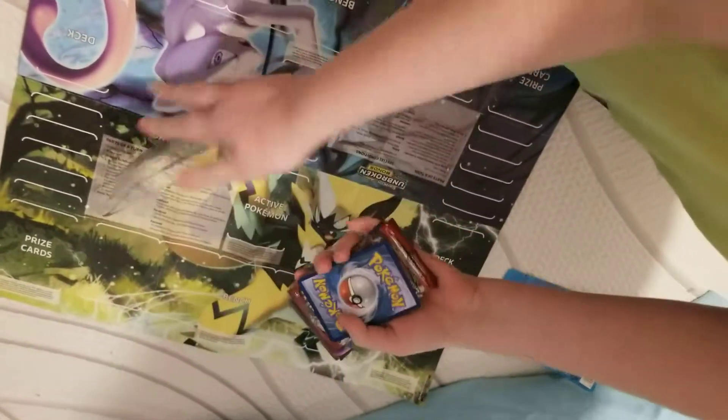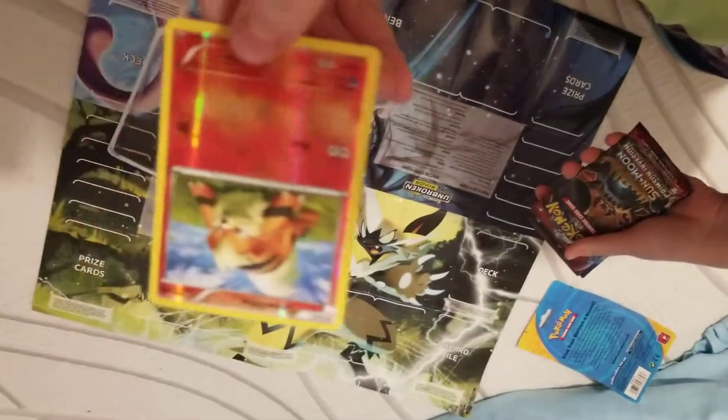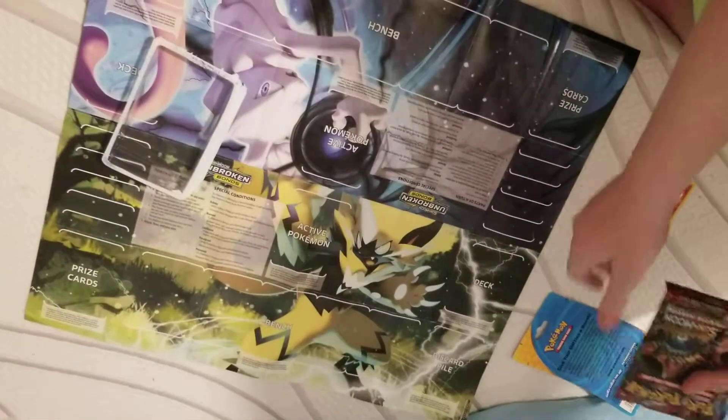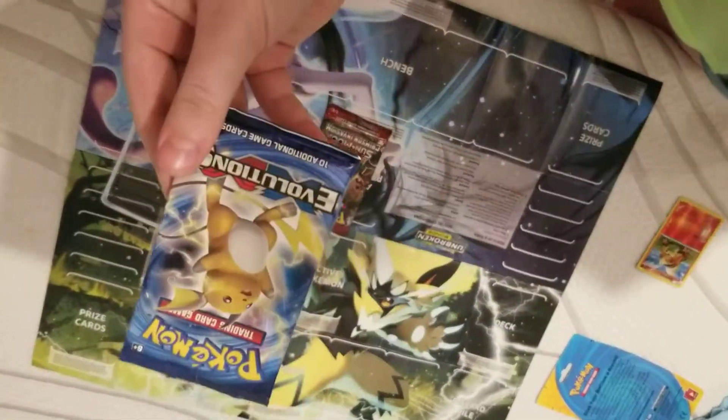So first, we have our promo, and it is Growlithe Reverse Holo. Then we have Crimson Invasion as our pack, Breakthrough, and Evolution.